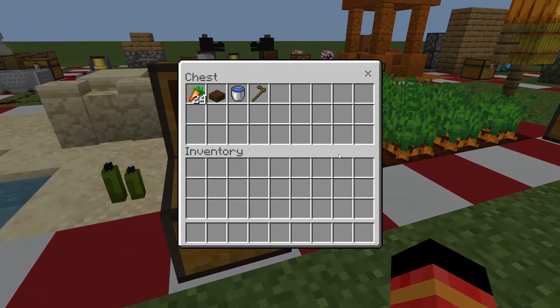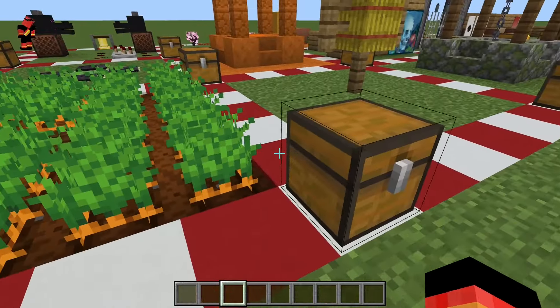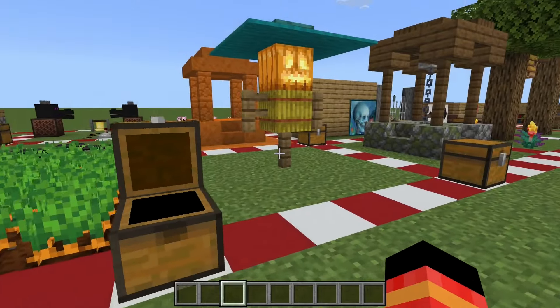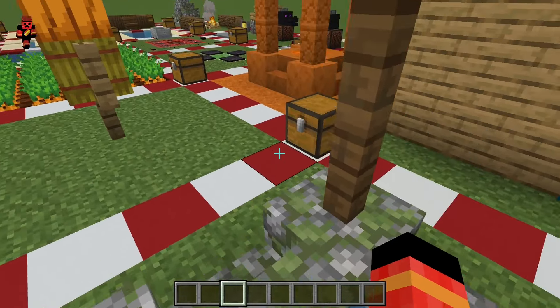This is a farm with hidden water — you can hide it like this. This is a scarecrow, and you need these materials. And here's a well — not a desert well, but a cool well that you can have in your world.